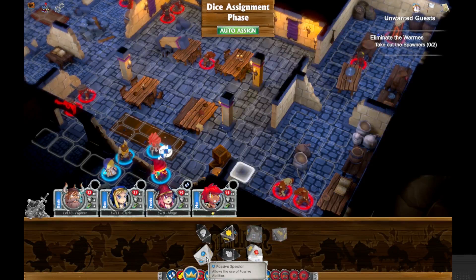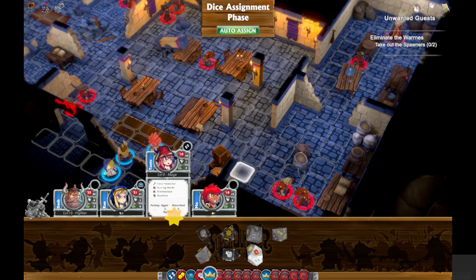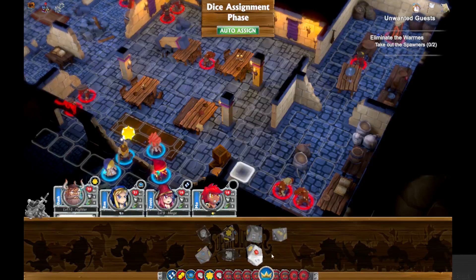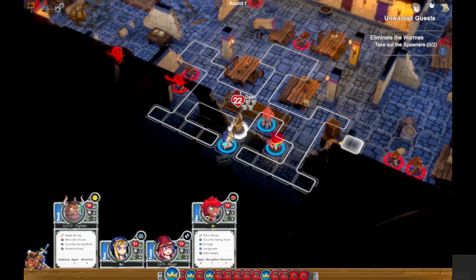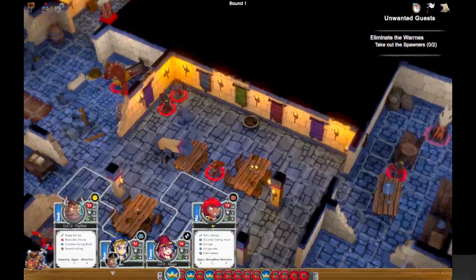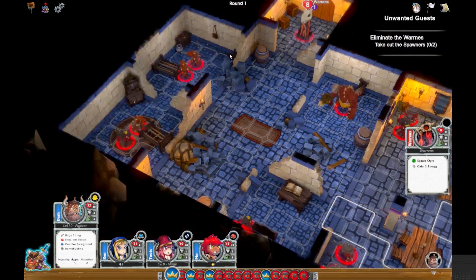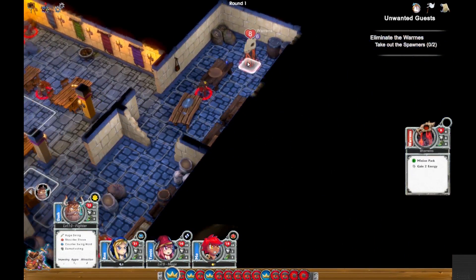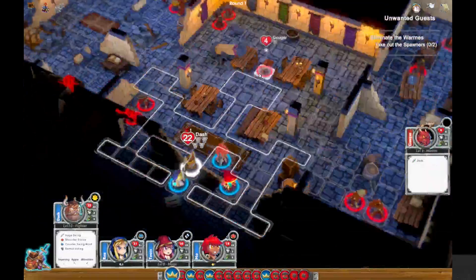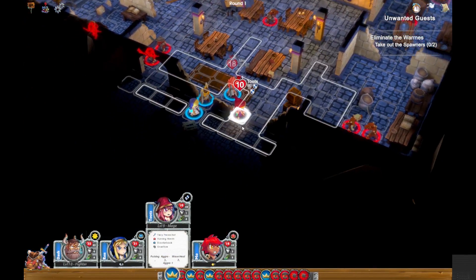This is one of the early bounties and I chose four of the early characters. The cleric is a little bit farther in the game — the lady that heals — but the other three, the mage, the fighter, and the barbarian, are really early on. I wanted to show the cleric's abilities because they're so cool. This bounty is called Unwanted Guests and the objective, like most missions in the game and even in the board game, is to destroy the spotting point. You destroy the spotting point, no one else is going to attack. So let's get started with that.